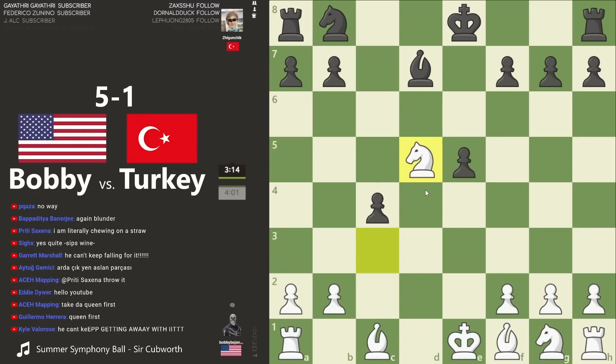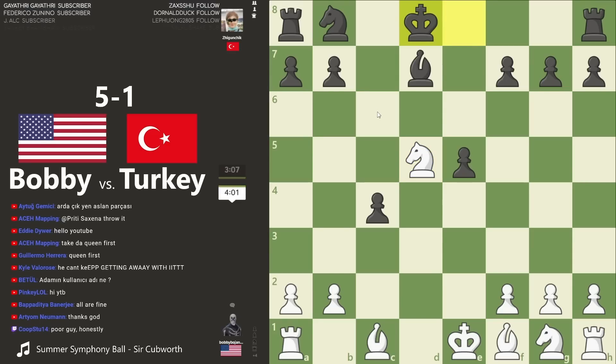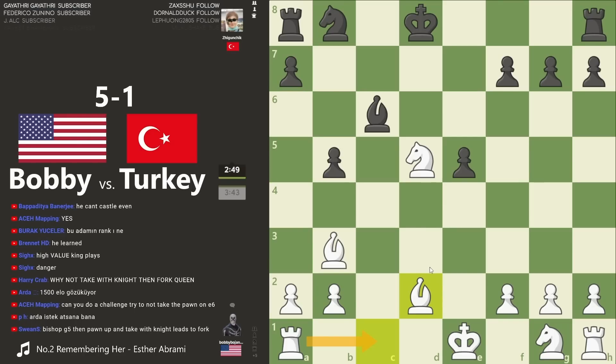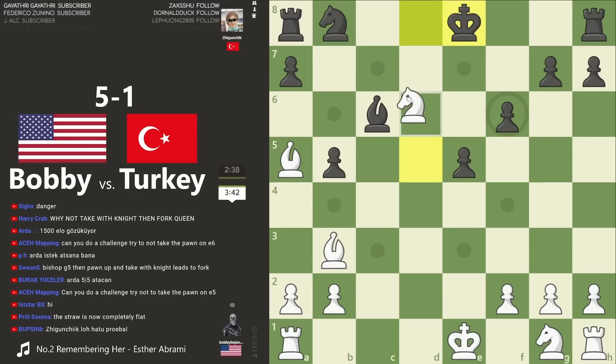Oh my goodness, you can't keep getting away with it — but he can, just like knight to c6, the most natural move for the 800. Oh okay. We're coming out soon. This is probably smarter but yeah, probably the better move. This just feels like you're getting forked next move. The triple fork — three forks in a row, guys. Legendary.